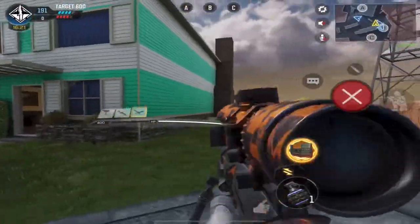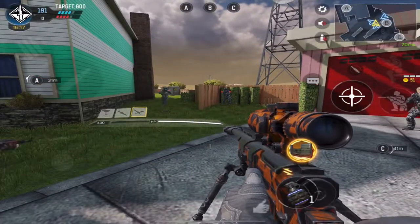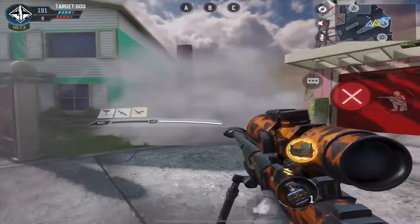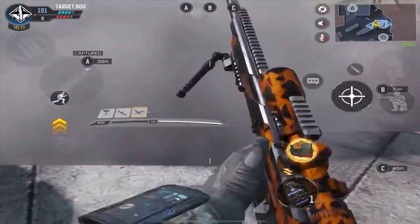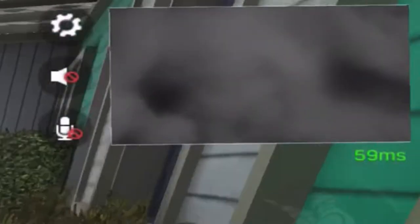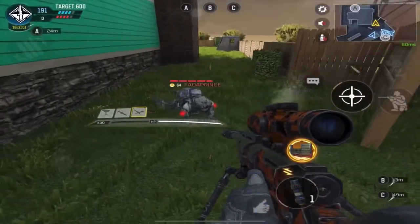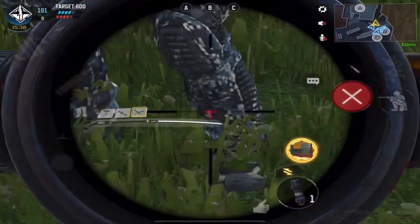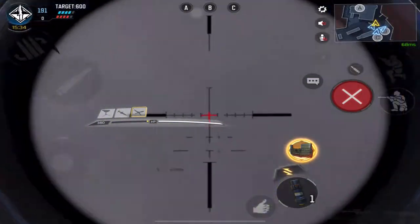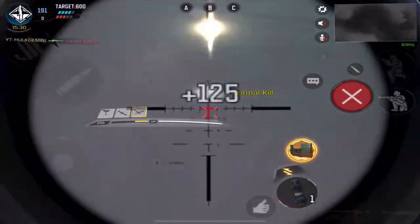Moving on to trick number two with smokes: smokes are also used to block snipers that are camping in areas. As you can see, I can't see through smoke. Also, if you take a look at the minimap in that area, if I'm in the smoke, it blocks off the minimap so I can't see through it as well. But a trick — and the disadvantage — is that if you are already being shot through the smoke, your health bar shows, as you can see, and it's an easy pick right there.